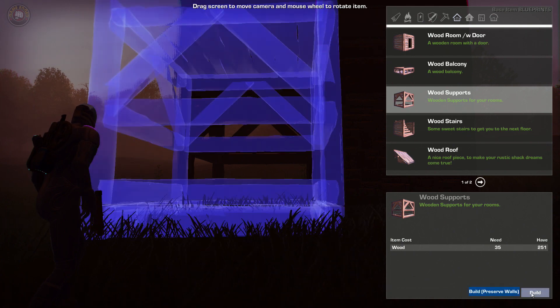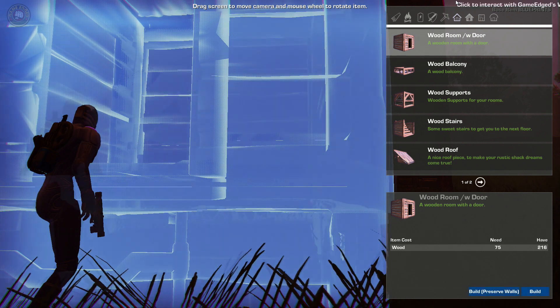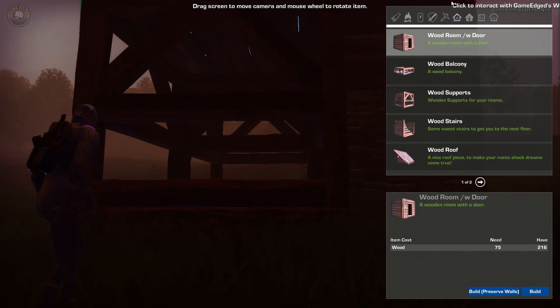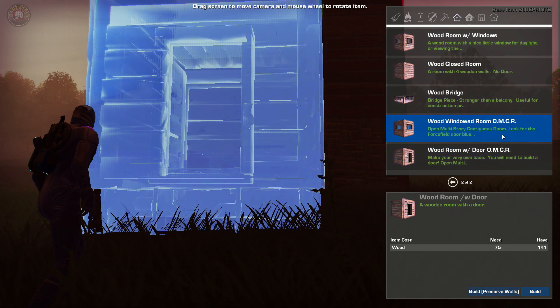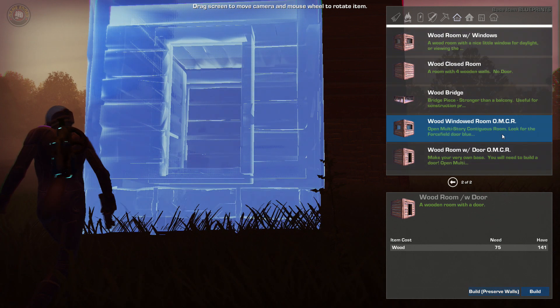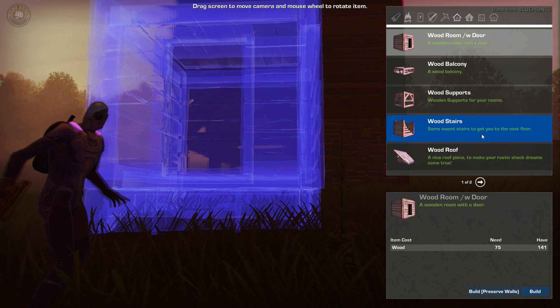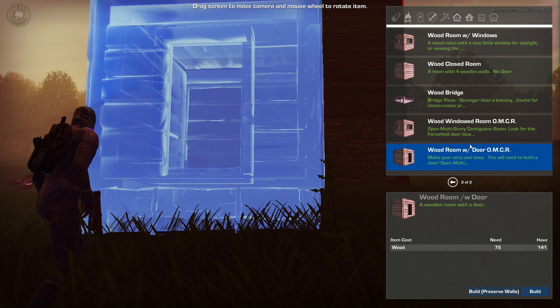Yeah, let's build that. And then one with the door up here. I can't see upwards but I'm thinking that's where it goes. And a ladder - do we have a ladder somewhere? I don't see a ladder. Is there a room with ladder? With door, store, staircase, wooden roof, wood supports, windowed room, windowed room with door.